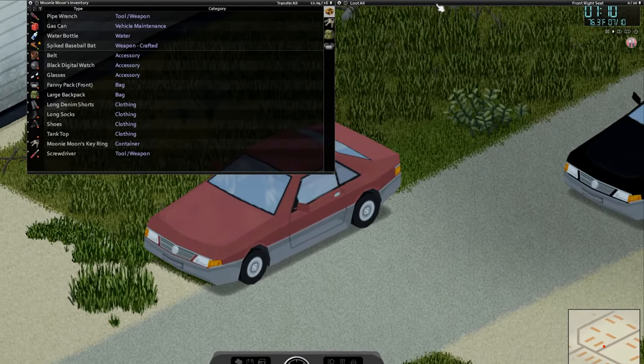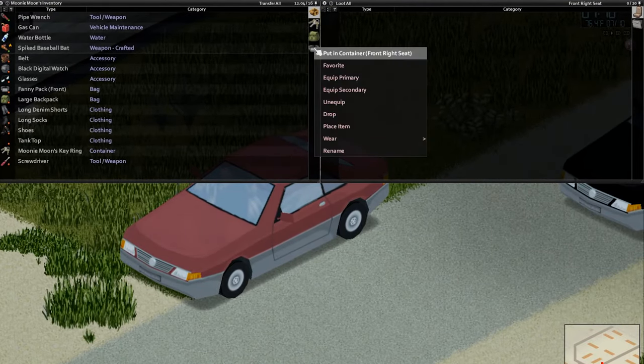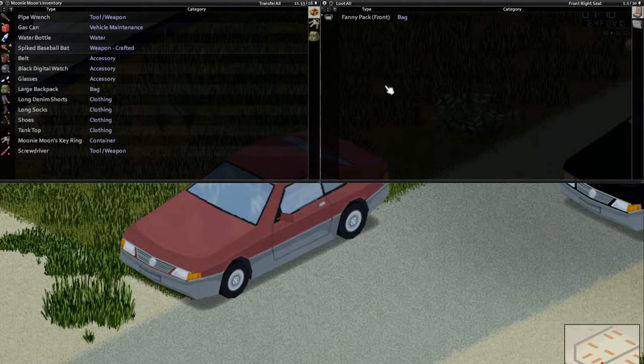A really cool option we have with cars is that you can actually use the seats in the car to store bags or really store anything. You can throw all kinds of stuff in there. There is a limit, so pay attention.